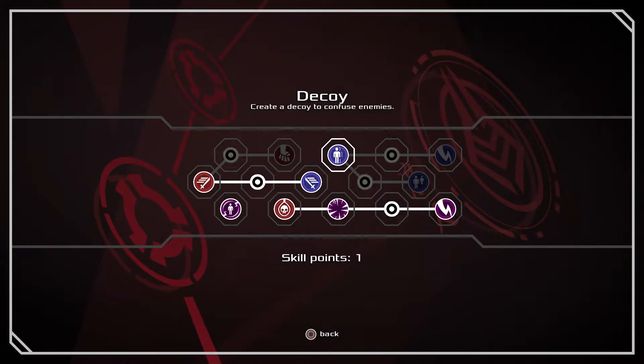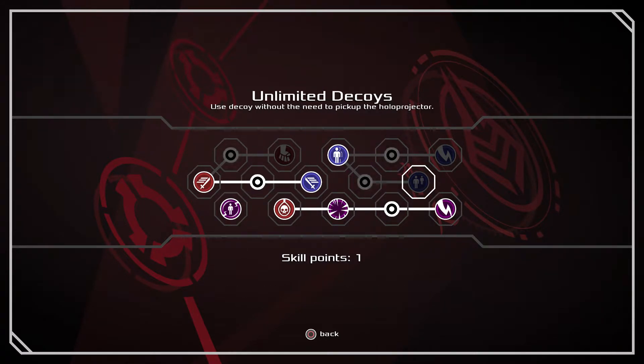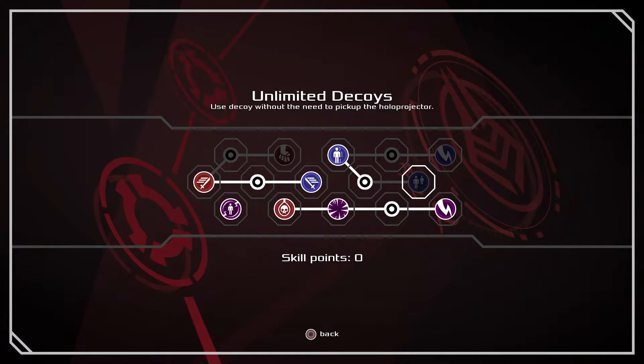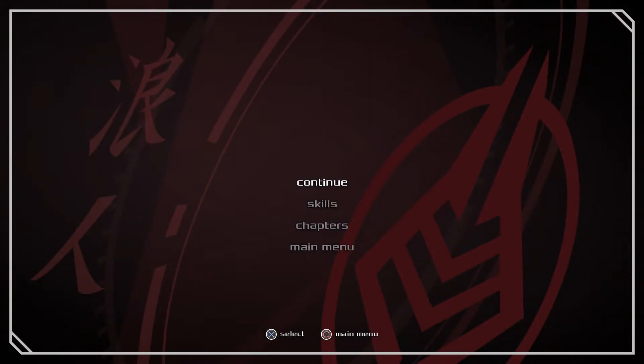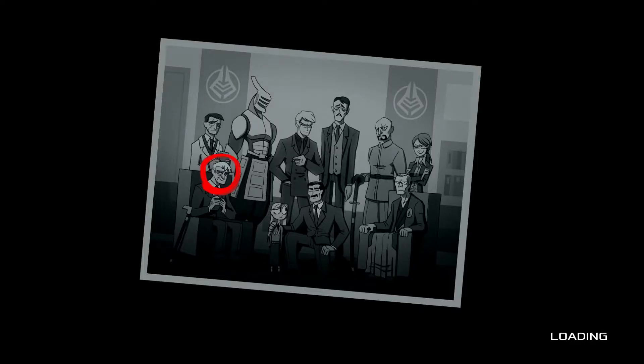Let's spend that skill point. Teleport to a decoy — I kind of want to do this one because we can make decoys. Let's select this node and put this skill point here. This one will let us be able to use decoys without having to go grab the projector. So we throw down a projector and it makes a decoy, and they'll shoot at the decoy, which allows you some time to get away or to plan your next move. I think we have enough intel, so let's go get this guy.